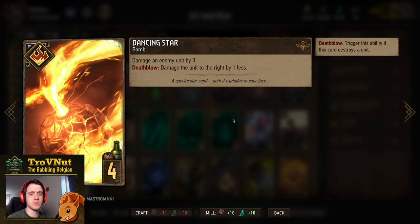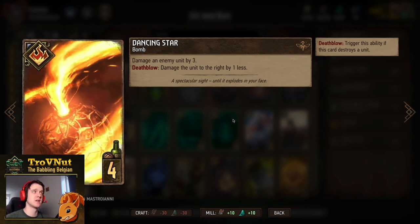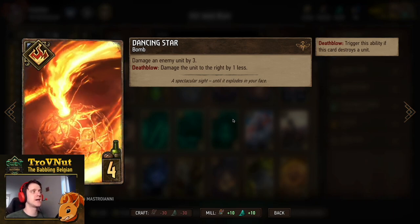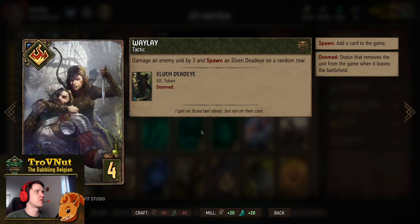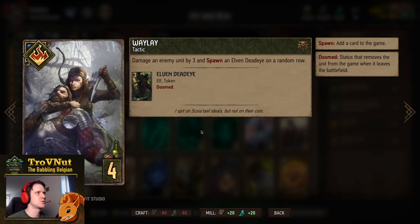Then Dancing Star — good for swarms we might be facing. Another Bomb where we damage an enemy unit by three, but if you kill that unit you damage the unit to the right by one less. If you kill that unit with two damage you deal one damage to the unit on their right, so it just keeps going a little bit.